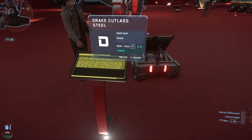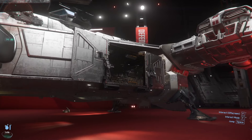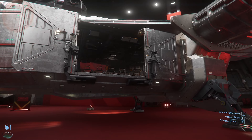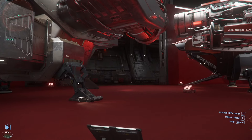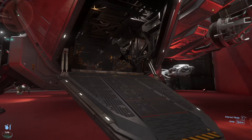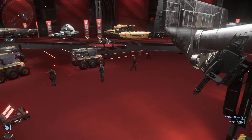This is the Cutlass Steel. It's kind of like the gunship slash dropship version. It's got a bunch of dropship seats in there as well as weapons on the door. And it's got another little remote turret in the back, as well as a rear door gunner turret. But yeah, it's basically just jump seats.